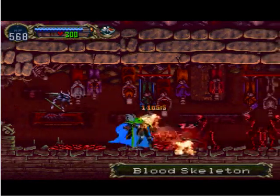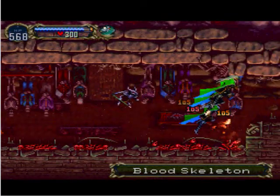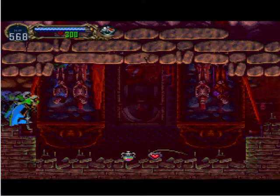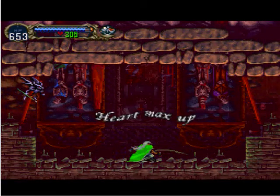And we have another hallway full of blood skeletons, except these are the same red ones that we've encountered in basically every Castlevania game. And here we get the life max up and the heart max up.